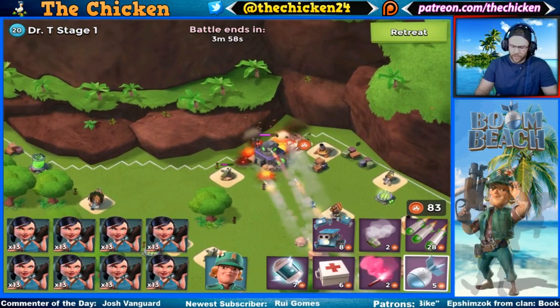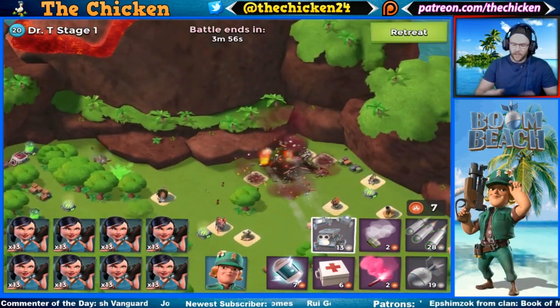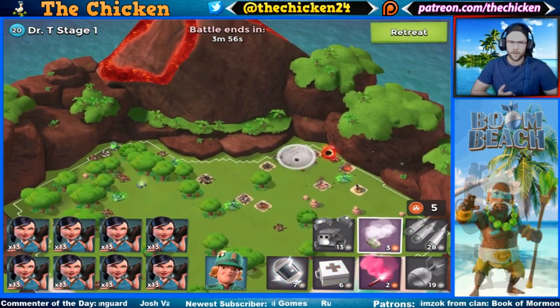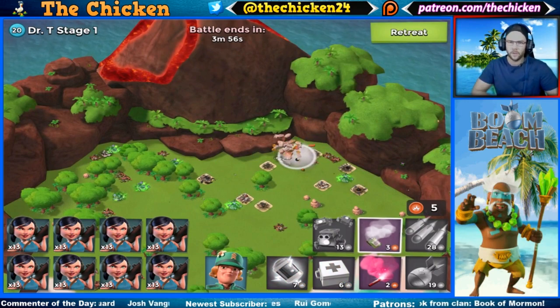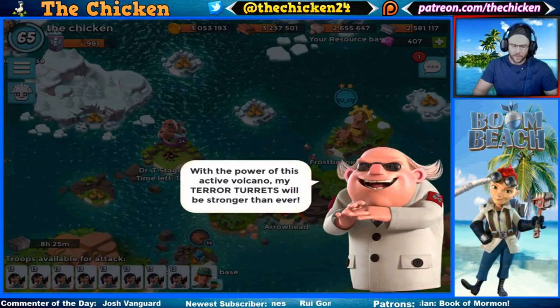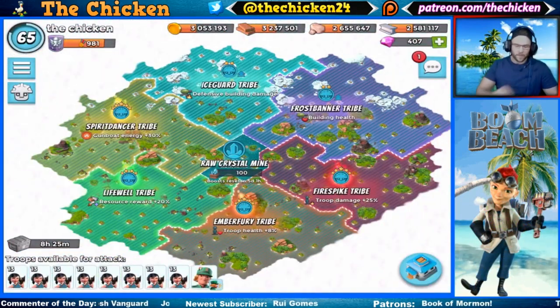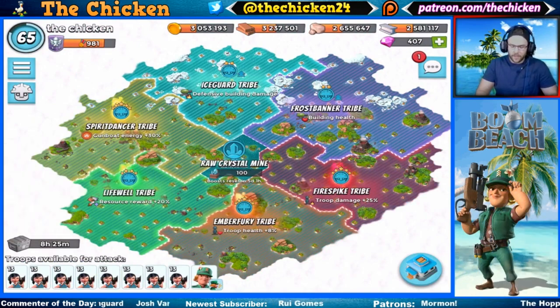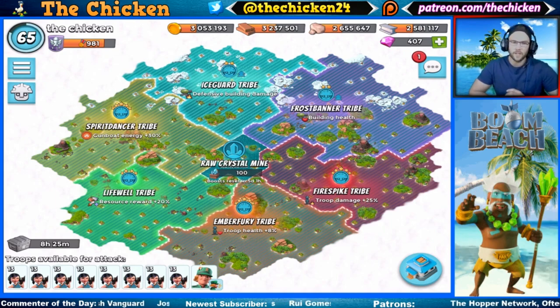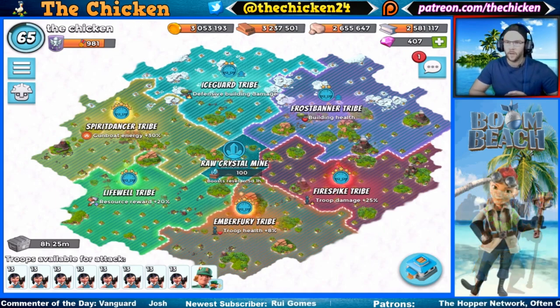We're gonna be taking on Dr. Terrence today. If there's any different troop combinations you guys want to see me use in videos, definitely drop that down below in the comments. I'm never sure if zookas are always the most exciting. Anyway, let's get into the important stuff. How you can use the tribes to get more power powder. The easiest thing right off the bat is if you look at the tribes, especially this week — they're basically giving us free masterpieces for damage, health, resource reward, gunboat energy, defense building damage, and defensive building health.